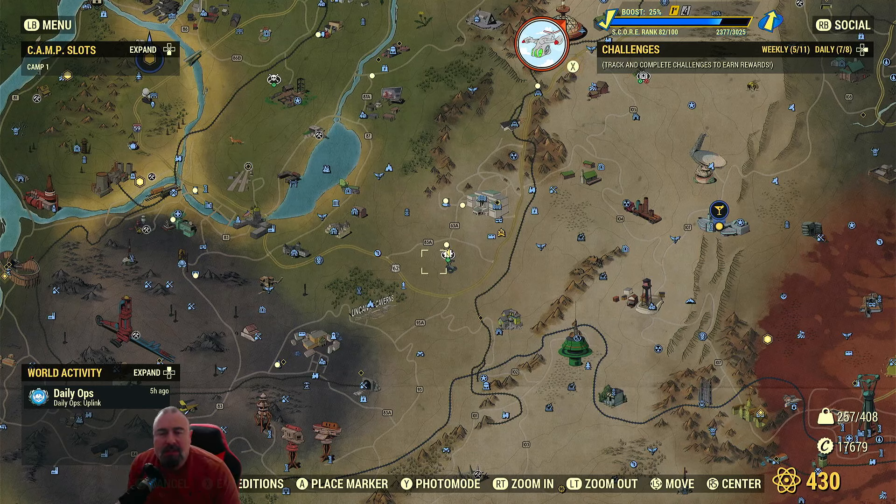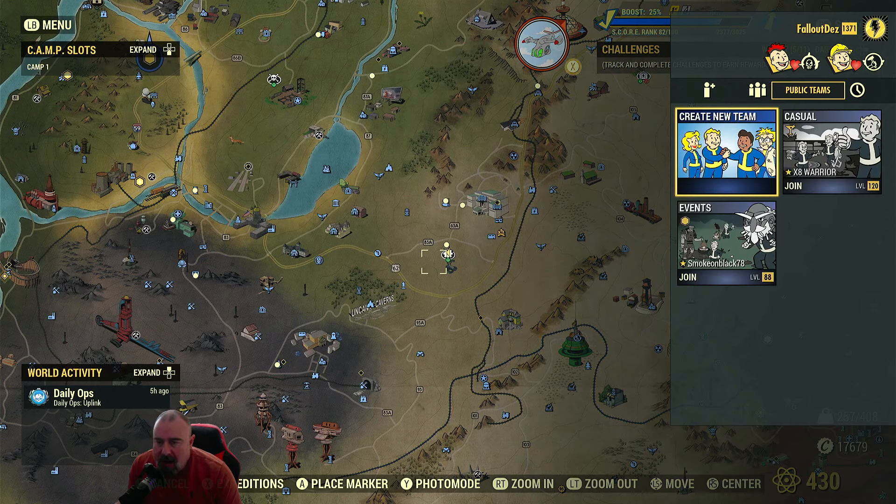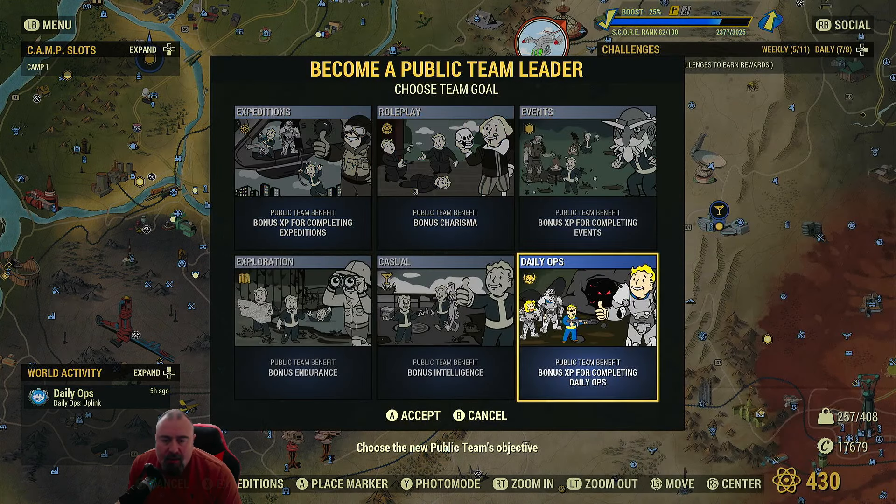This is all about Daily Ops - pretty easy, pretty straightforward. First thing to do when you do Daily Ops is come to your map and then click on RB Social. You can either join an existing Daily Ops team or create your own team. You'll get a massive bonus there for other players when they join you. So I'm going to create a new team here, tap on it and then go to Daily Ops.